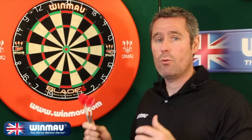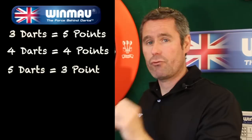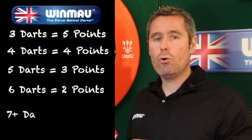The scoring system works like this: if you throw 170 in three darts you get the maximum five points; four darts gets four points; five darts gets three points; six darts gets two points; and any more than seven darts thrown you only get one point.